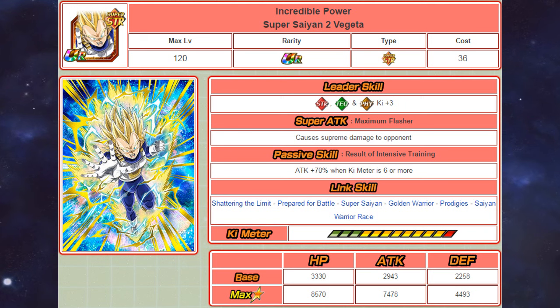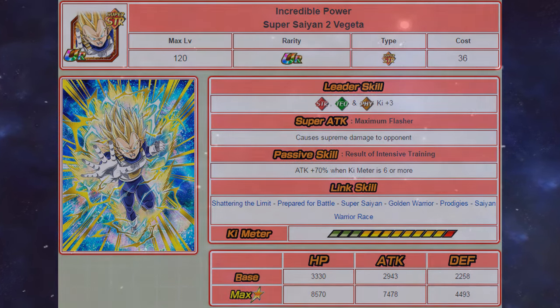I feel like they should have given this Vegeta a 20% increase instead of just 10. However, leader skill aside, I definitely feel like Vegeta is better. Firstly, because his passive skill activates when ki is 6 or more, whereas the INT Super Saiyan Gohan only activates when he super attacks. He also has Prepare for Battle, which obviously allows him to link up with the top 2 units.